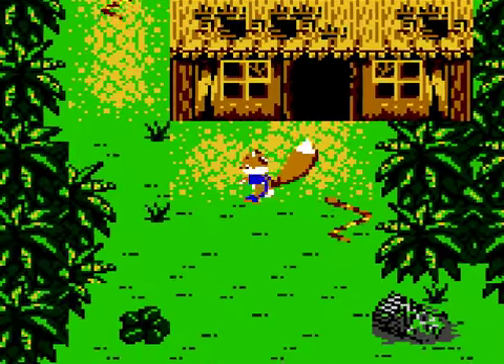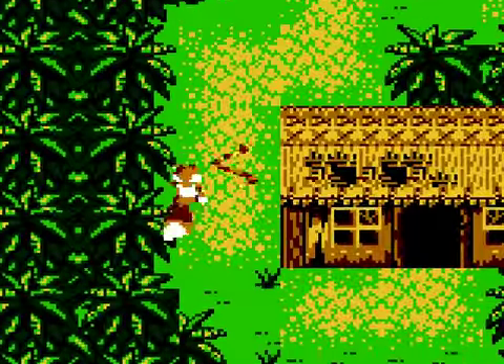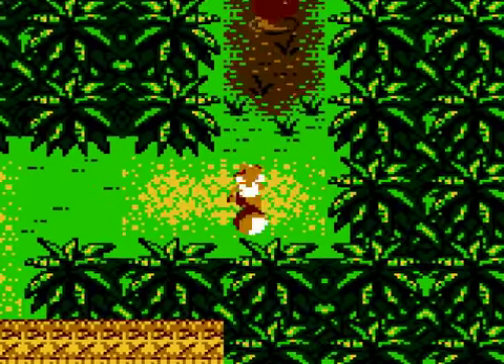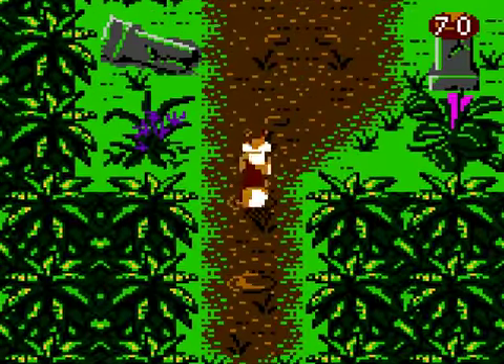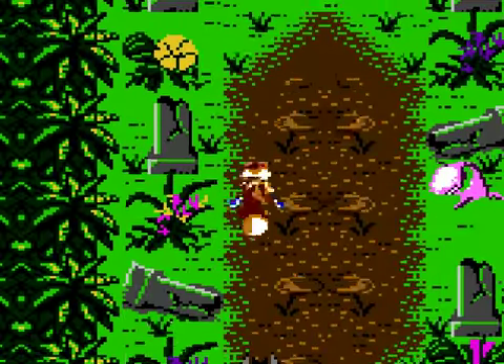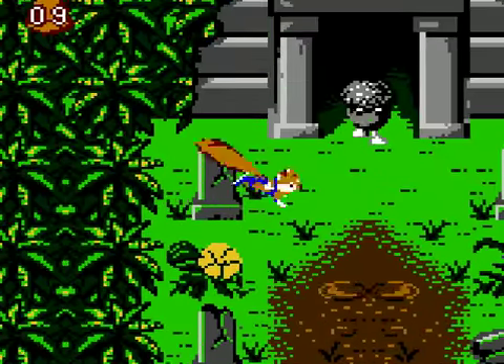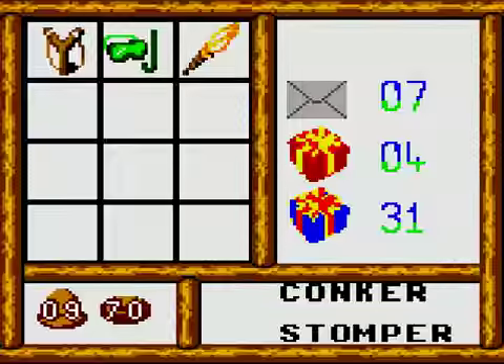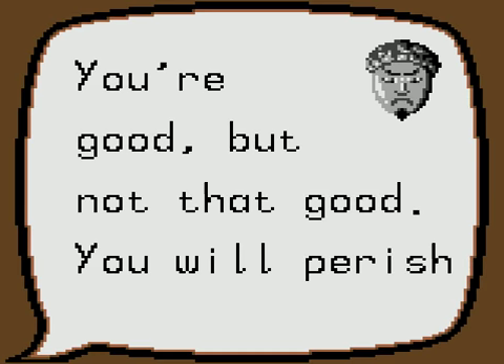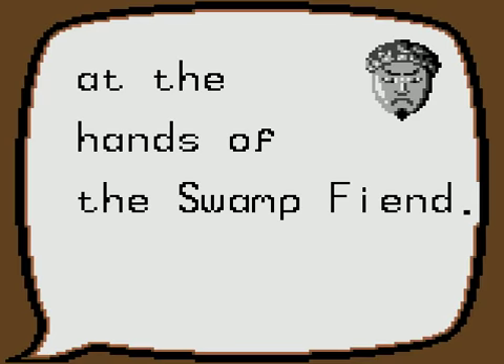Where do those boxes end up going anyway? Like, why don't they just magically disappear? What's at the other end of where they end up — is it the void? Are we gonna have an existential crisis over boxes? That's weird. Guess I can fight you now — this door won't open — it is open! You're good, but not that good. You will perish at the hands of the swamp fiend.